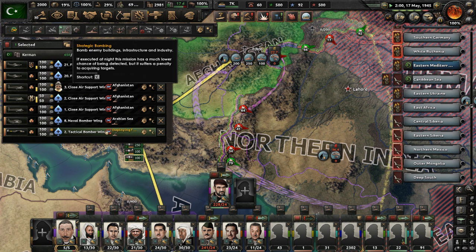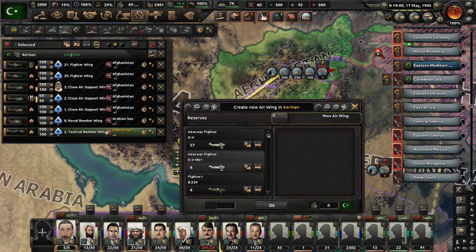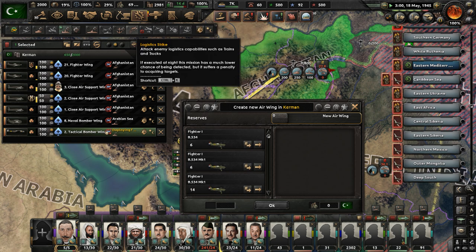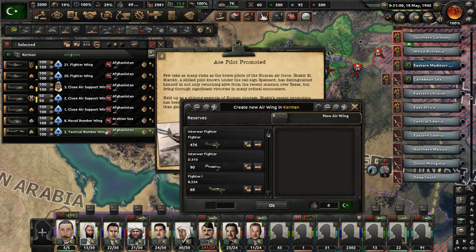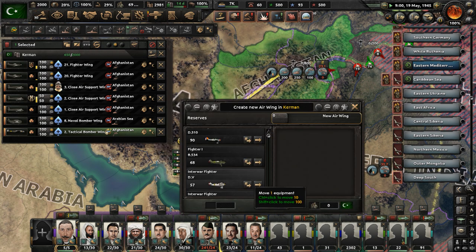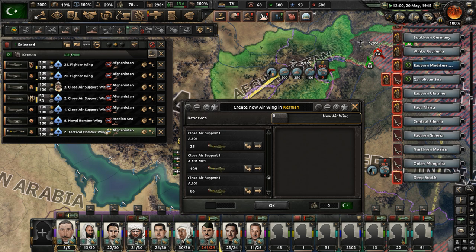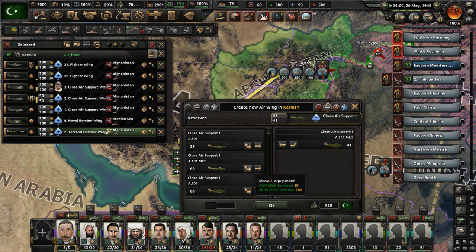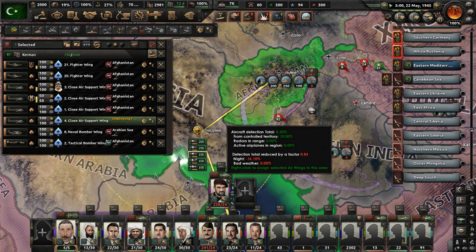Let's have the tactical bombers do a logistics strike mission — they'll handle that instead of strategic bombing. Get more planes deployed in Kerman; that will give us more of an edge in Afghanistan, hopefully. We need close air support here. We also need to do something with all these scout planes. Close air support being sent out — we have plenty of fuel, so that's good. They'll be deployed in Afghanistan doing close air support to help out the troops there.